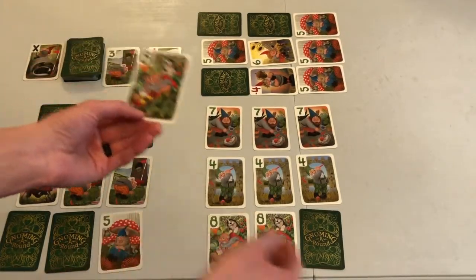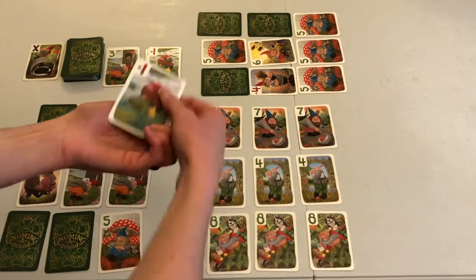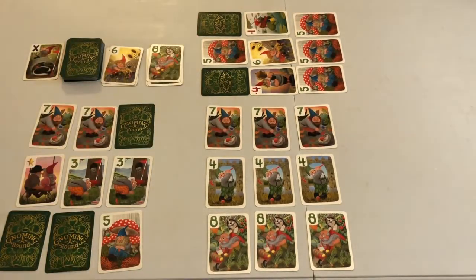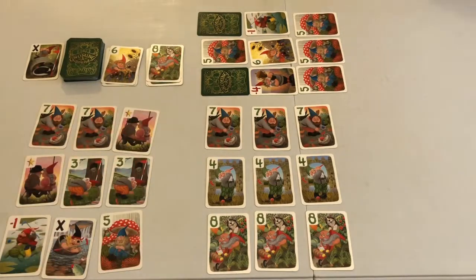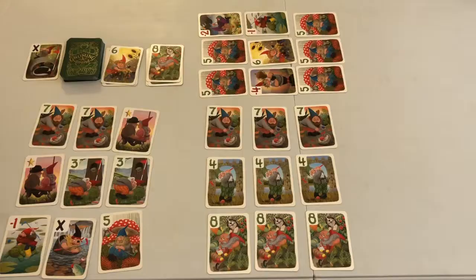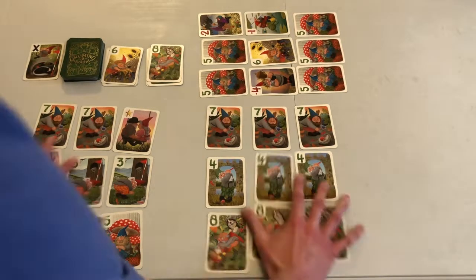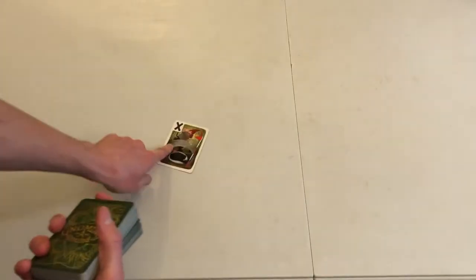The end of the round is triggered when a player replaces the last face down card in their grid. Each other player is then given one final turn. Next, any remaining face down cards must be flipped face up. Revealed cards may not be rearranged or replaced, including extra mulligans — you have to play the ball where it lies. Remember to put any hazards back into the deck before shuffling for the next round.